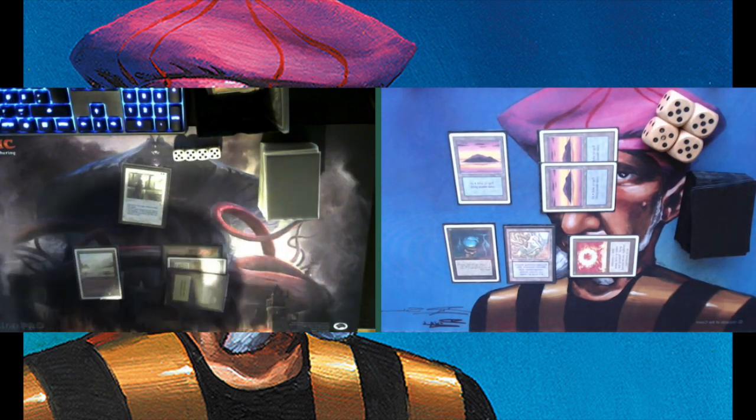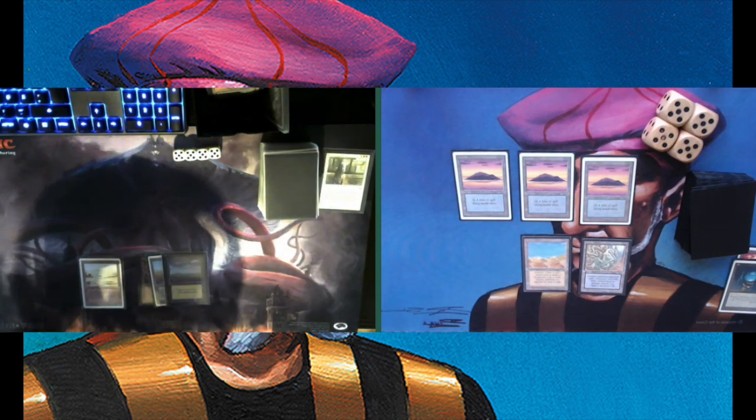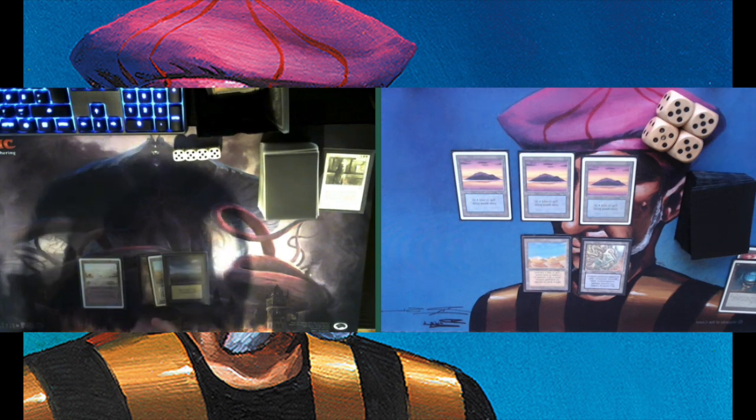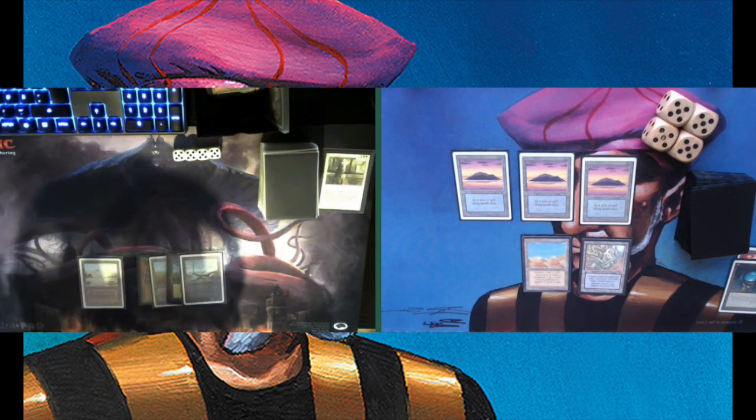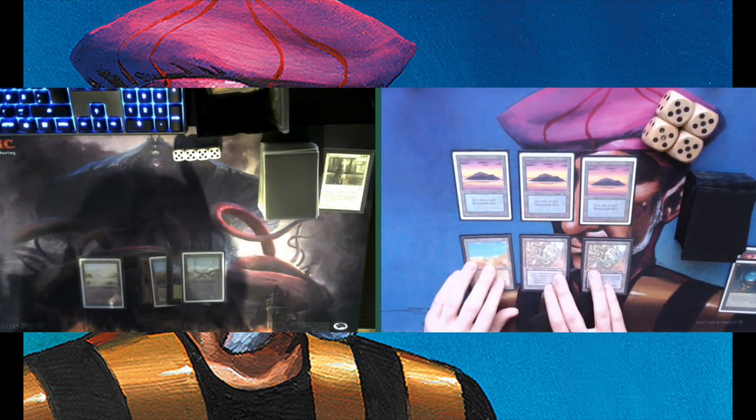Playing a Maze of Ith, then deciding to play an Icy Manipulator, keeping one mana open to tap. Choosing not to tap any lands during his upkeep. Dust to Dust — this is painful for me. Just paying one blue to activate the Icy to tap that last land open for Chris, but that's not really going to do anything. This is a very useful two-for-one for Chris. Passing turn after playing that Desert — Desert is another card that can work really well with Timmy.